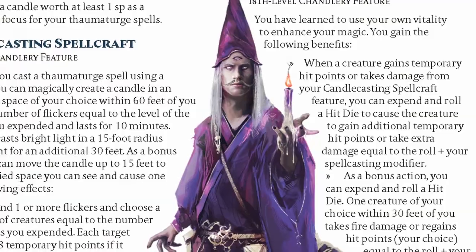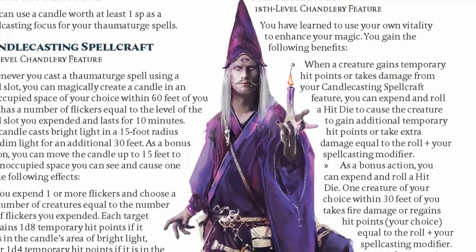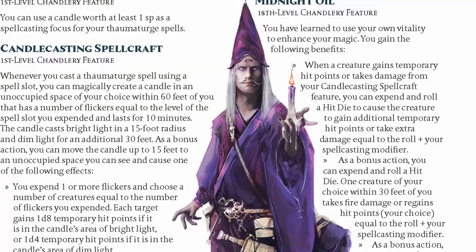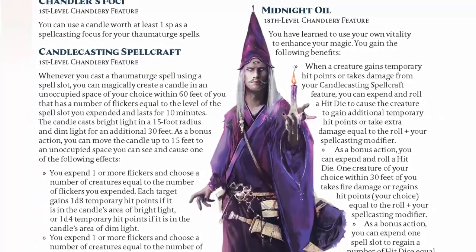Chandlery has you igniting candles to light up the battlefield. This subclass is flexible, allowing you to heal your allies within range of the candle or use that candle to burn your enemies standing around it. It's well-rounded in its roles, allowing a Thaumaturge to be flexible in all pillars of play.